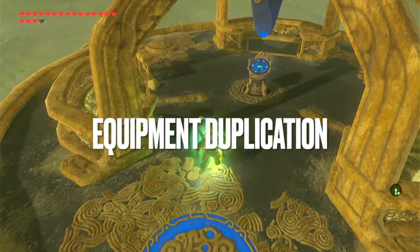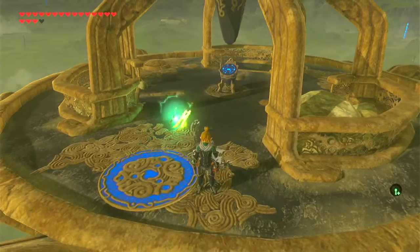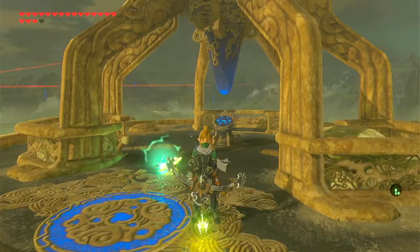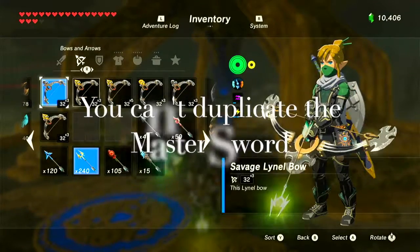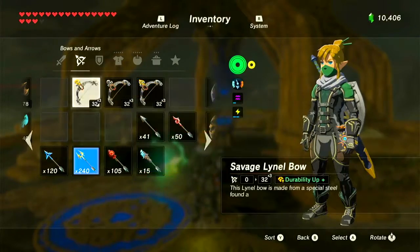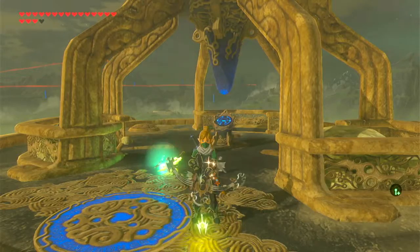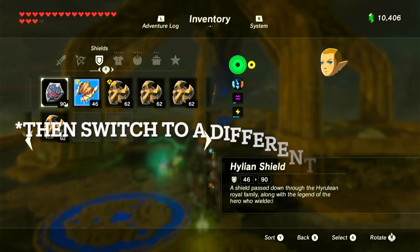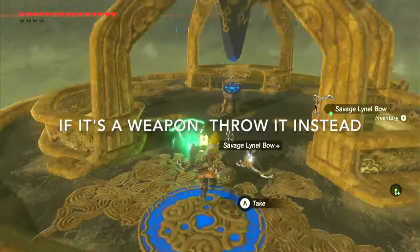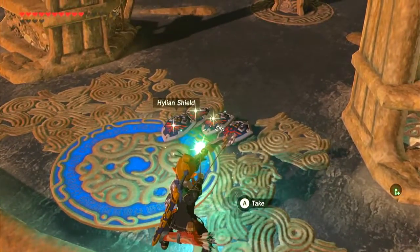This next glitch will let you duplicate equipment. For this, you need a way to disarm yourself. If you are duplicating a weapon, you need to simply throw it. If it is a wand, Korok leaf, shield, or bow, it is more complicated — you could build a shock trap. If you want to know how, check out our other video, '5 Advanced Combat Techniques in Breath of the Wild.' To perform this glitch, equip what you need to duplicate — in this case, the Hylian Shield. Then, overload your menu. You then need to disarm Link. I shocked myself. Just pick up the weapon after that. You can do this over and over. Voila — 4 Hylian Shields!